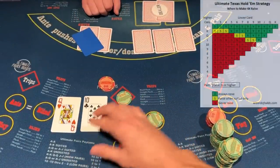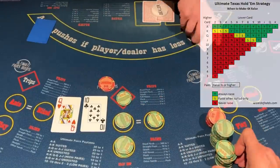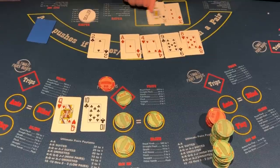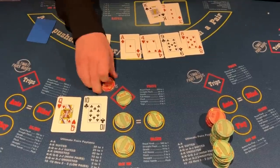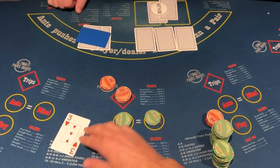Queen of hearts, 10 of clubs — automatic 4x, guys. If you're new to the game, any two cards over 10 is an automatic 4x. I know we didn't hit and the dealer beat us with a king, but we're betting that our two cards are better than the dealer's two cards.